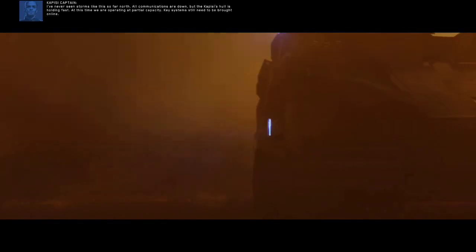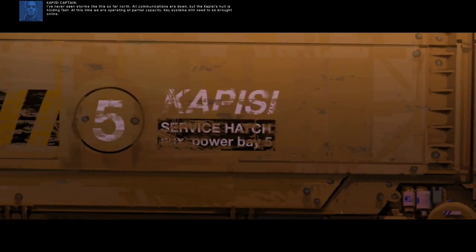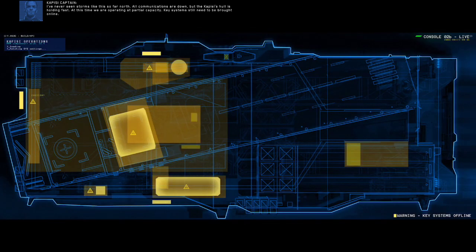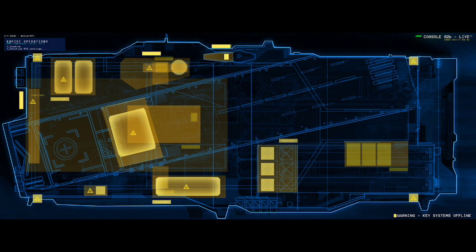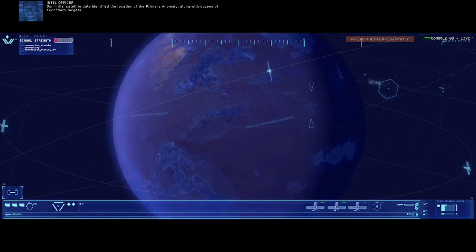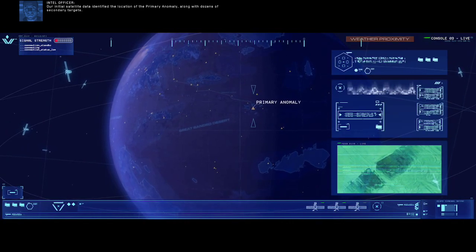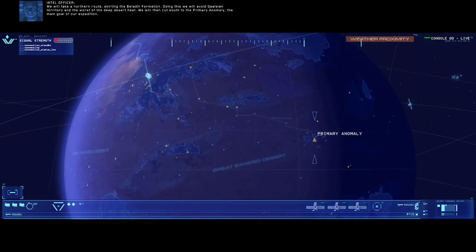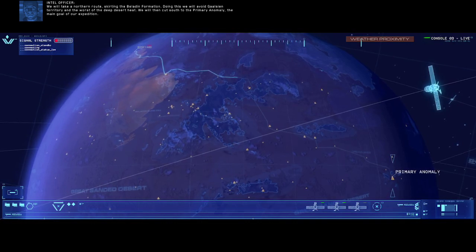I've never seen storms like this so far north. All communications are down, but the Capaci's hull is holding fast. At this time we are operating at partial capacity. Key systems still need to be brought online. Our initial satellite data identified the location of the primary anomaly, along with dozens of secondary targets. We will take a northern route, skirting the Baladin formation.